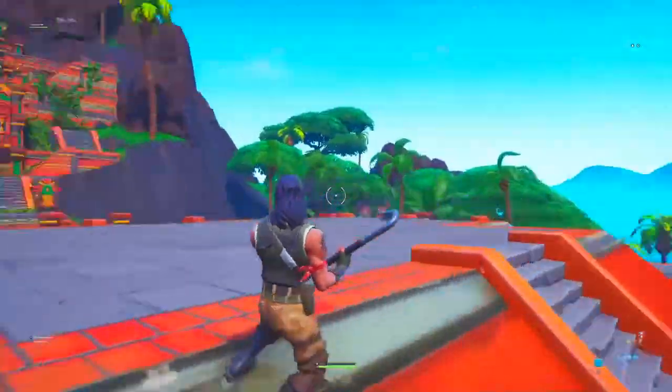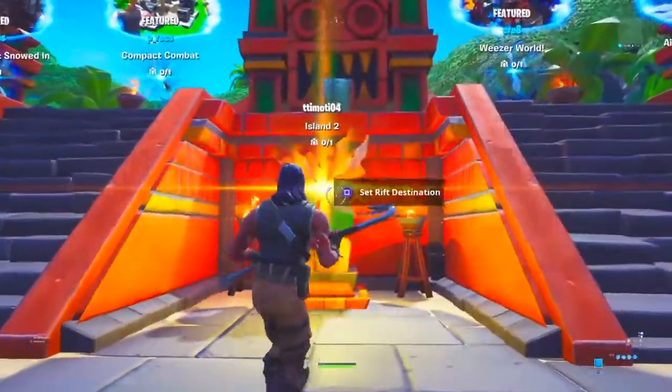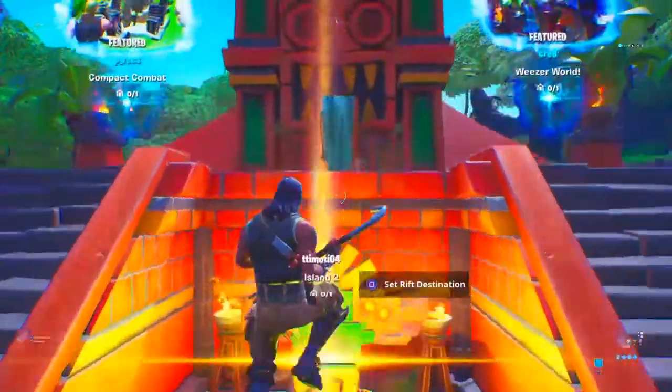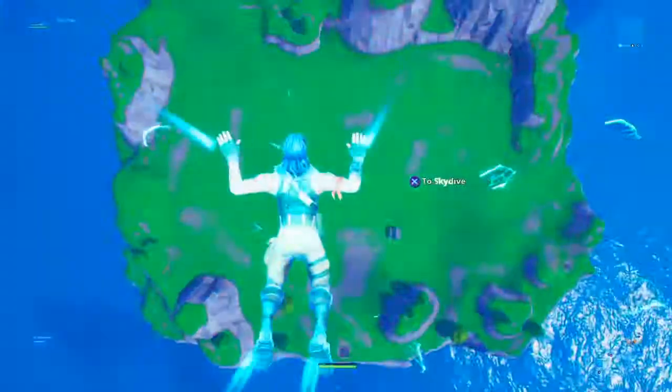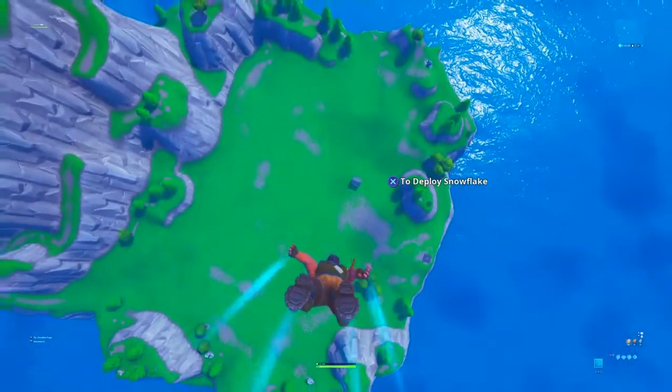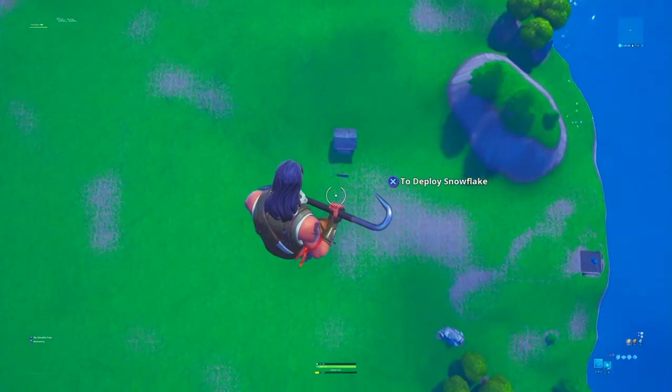The steps to get into this glitch are very simple. Load into a creative hub, and after that you'll need to go to any island. Come over here, choose an island — I'm going to island 2. When you've done that, you need to simply fall down to the floor, fall down to your island. At this point you can do the following steps.